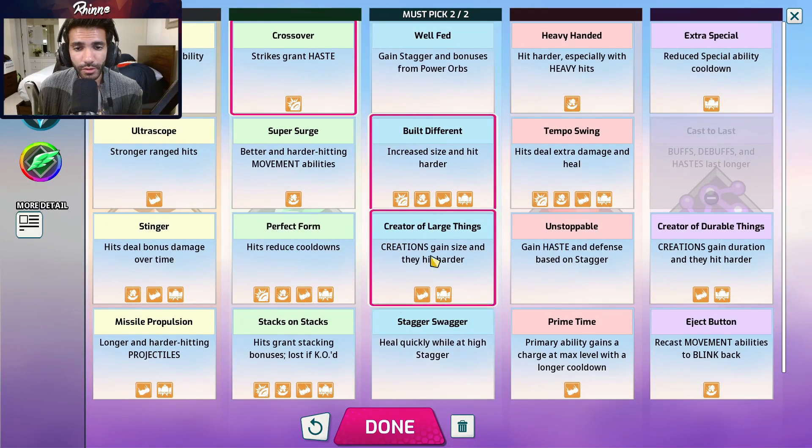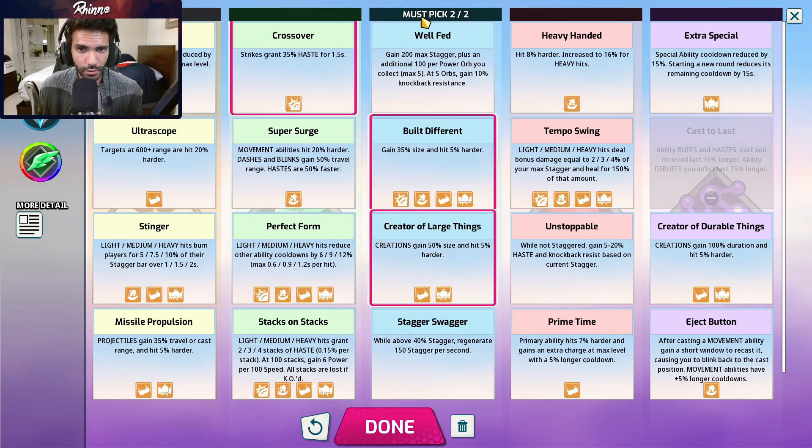Next up is Dubu, who is forced to take two of the blue trainings — choices between creator of large things, built different, or well fed, all of which are extremely good. Ignore the fourth one. Built different is pretty much always taken — it makes it much easier to defend the goal because you can hit the puck from more places since you're bigger. Creator of large things lets you zone off more area with your tofu bowls and your wooden log ability. Well fed is great for defending against enemies who hard pressure you like Dracar, X, or Juliet — basically making you unkillable. For the last slot, people generally go either crossover or well fed: well fed against bully comps, crossover otherwise. Some people go rapid fire and missile propulsion but personally I don't recommend that.